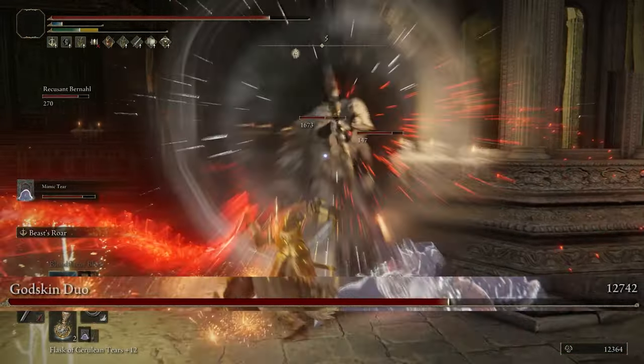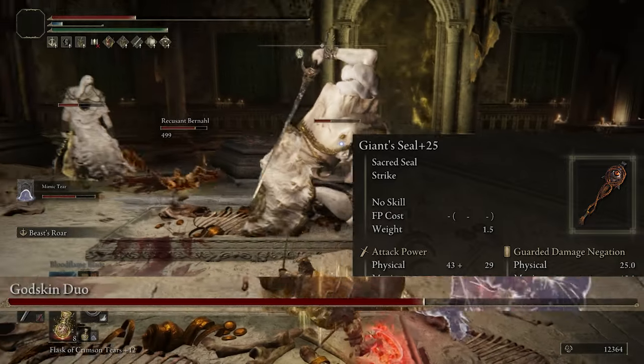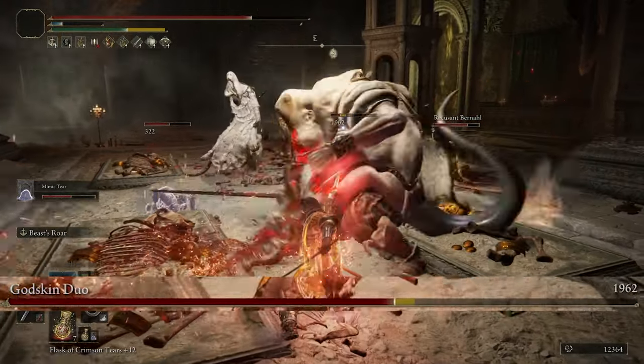And the last thing we have for his weapons is the sacred seal. I'm just using the Giant Seal to boost Fire's Deadly Sin's damage by an extra 20%. It's really not that special cause the spell doesn't do a lot of damage alone, and you could very easily go with just the Finger Seal.